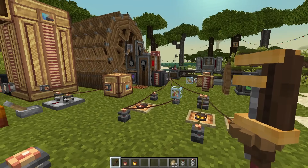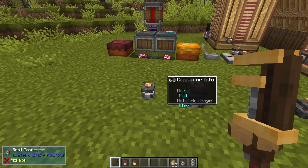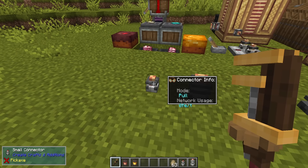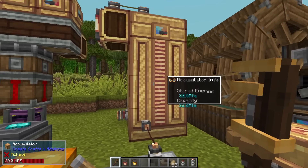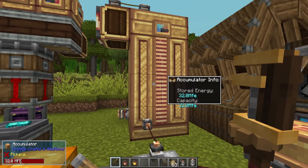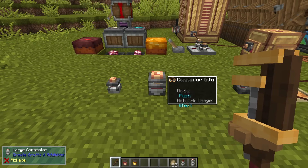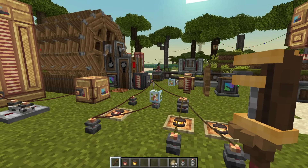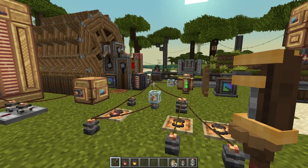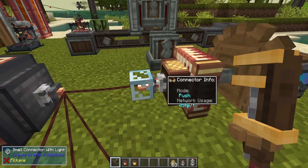If you have a lot of connections and something isn't transferring, the one probe in the bottom left corner gives power readings and network usage. That's a really good way of diagnosing problems, because a lot of issues come from not realizing you have to change the modes on some of these connectors.